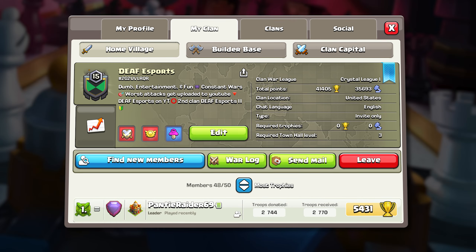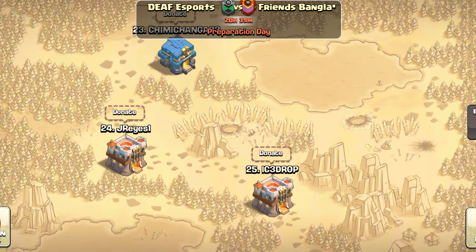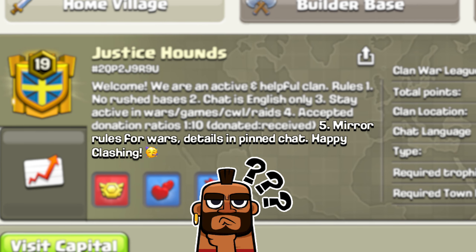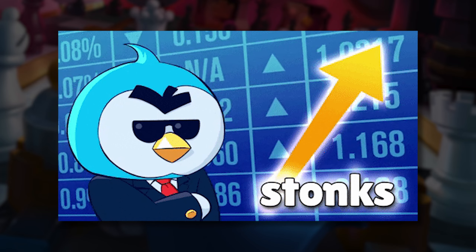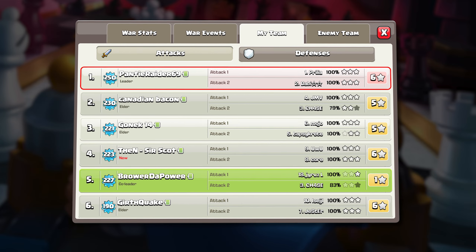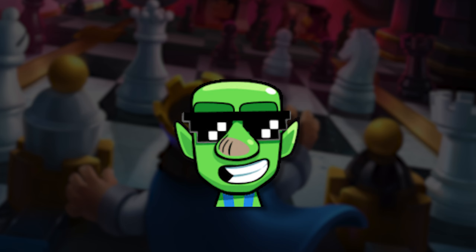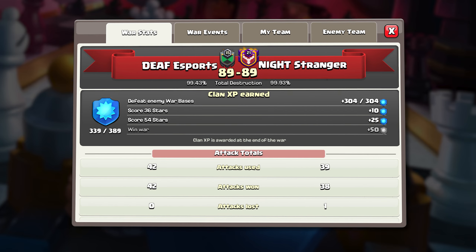This next tip is for people running clans. Most clans have a discrepancy in town halls, meaning your number one might be a town hall 15 while your number 25 is a town hall 10. The most basic rule many clans implement is to attack your mirror in war, but unless everyone is the same town hall, this rule makes zero sense. Since we all get two attacks, I suggest your best player attack their number one and two, your second player attacks their two and three, your third attacks four and five, and so on. Doing this with your top 10 members makes matchups much easier at the bottom and helps everyone 3-star their attacks.